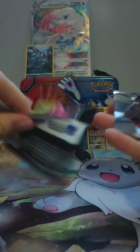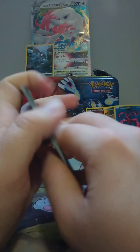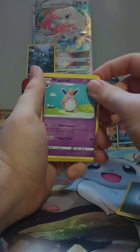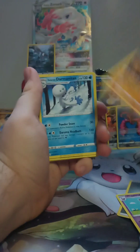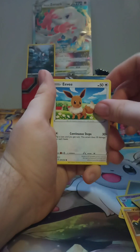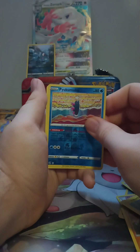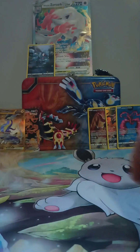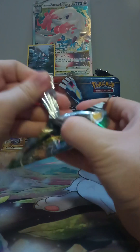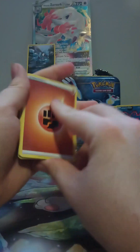Let's go with the Fusion Strike first. We got it off with the steel type. Wigglytuff with the crocheted look, got the Phalanx, Galarian Darmanitan, Caterpie, Morpeko, Eevee, Shellder, Voltorb, Pukumuku, and Zero Aura — not holo, not nothing.